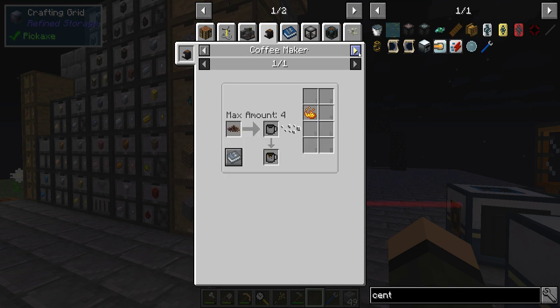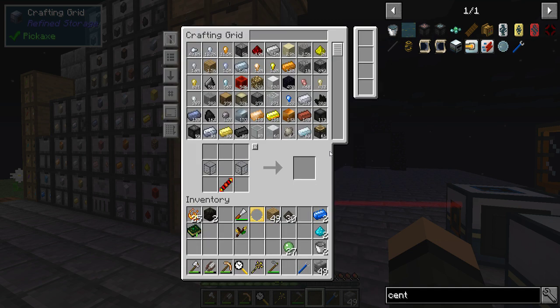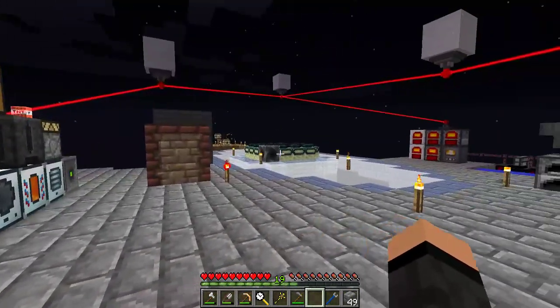Coffee maker — I don't need coffee though. I can make a self-contained system with this — mechanical squeezer. Lava in a drying basin equals magma block. Magma block in a pulverizer equals four magma cream. Magma cream in a separator equals four blaze powder, which equals one bucket of lava, plus four slime balls. It would work if I need a lot of slime balls, but that's not good for blaze powder.